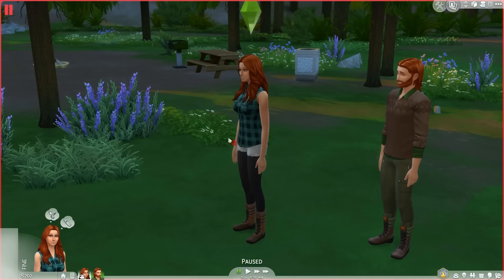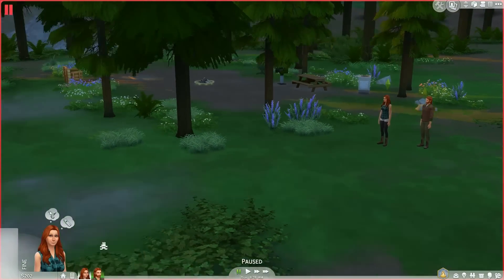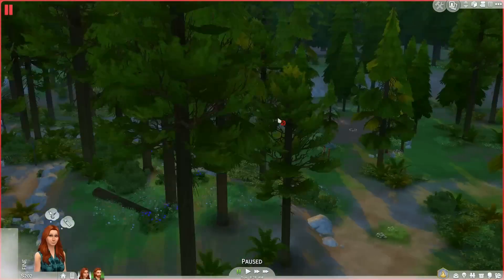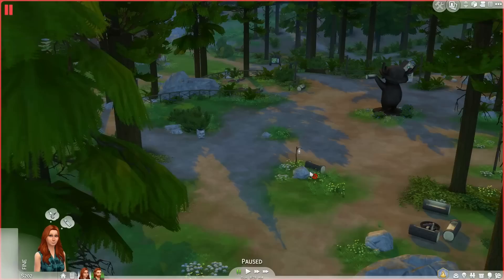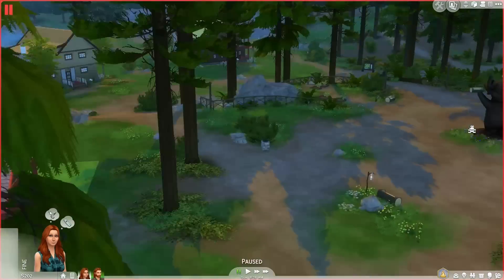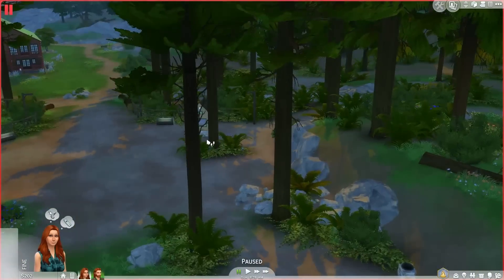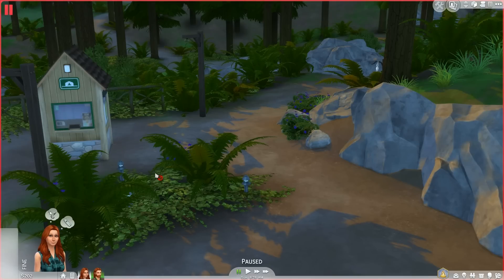Hi everyone and welcome back to another part of the Sims 4 Outdoor Retreat. Apparently from some of the comments, you can actually rent somewhere — like rent a little cabin or something. Let's see what options there are: take me to lodging, take me to bathroom, explore, read camping information, explore woods, or buy supplies. We're going to go ahead and read some camping information first.